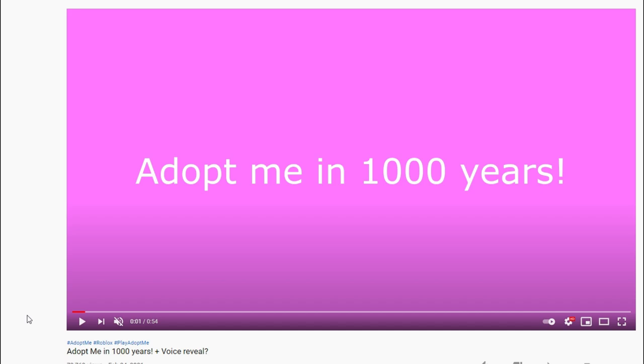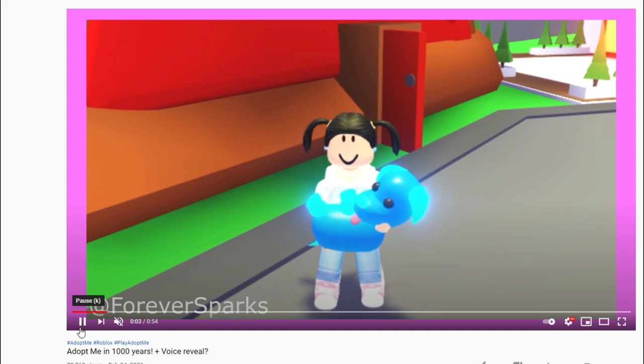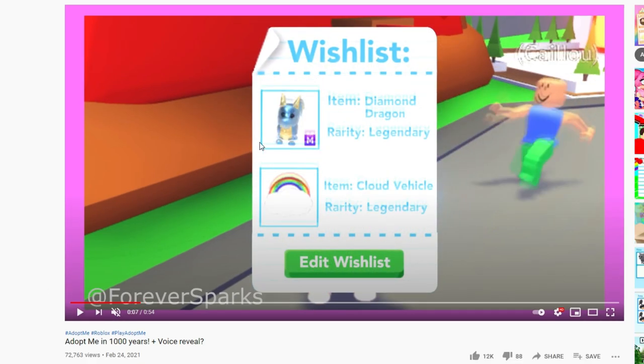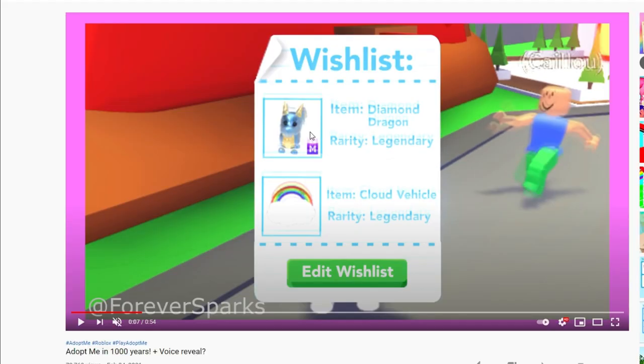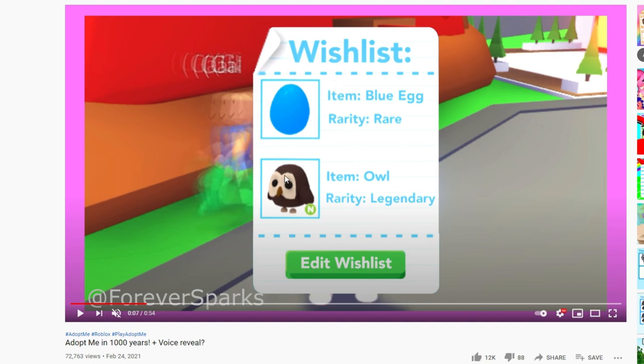So apparently a thousand years from now, this is how they picture Adopt Me to be. The first thing: view people's wish list. I think this would be epic. How they have it is you click on the person, click view wish list, and it'll show up everything that they want. I think this would be so amazing, especially for trade servers. For players that do a lot of trading, this would be an epic game changer — you'd know at a glance whether it's worth doing a trade. You can see all the items they've selected for their wish list, and I think it's pretty cool.